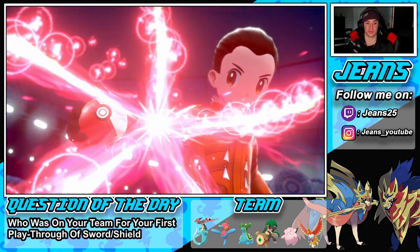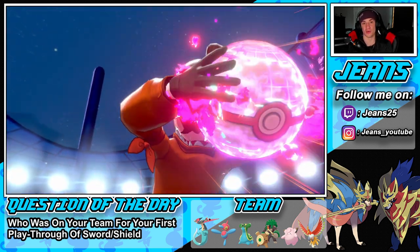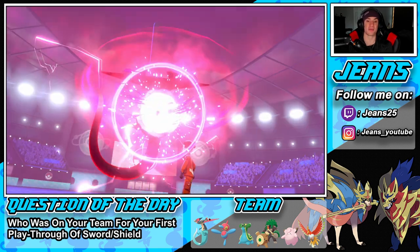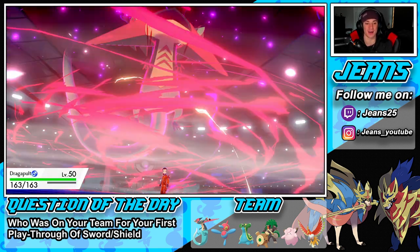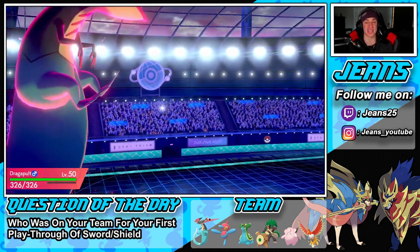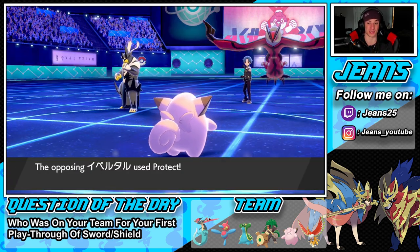He might think I have a Weakness Policy, so that could pose a threat, but he'll only know on the first turn until it shows I'm actually Life Orb. Dragapult getting that big Dynamax — I still think this Pokémon is so strong in the meta and super viable. He's really fast, hits like a truck, and can be used as a support or attacking mon — physical or special, he works all around.